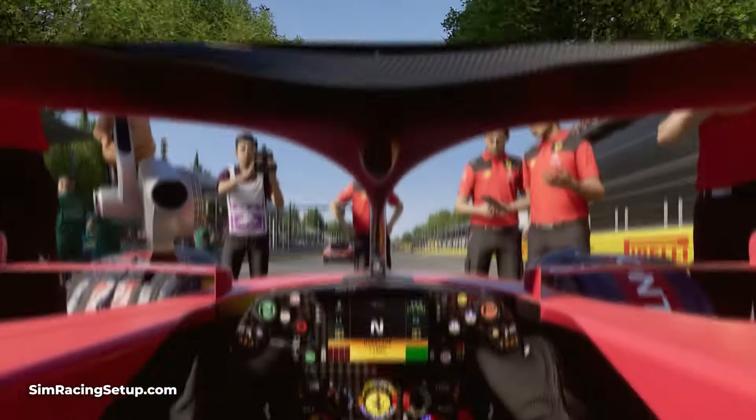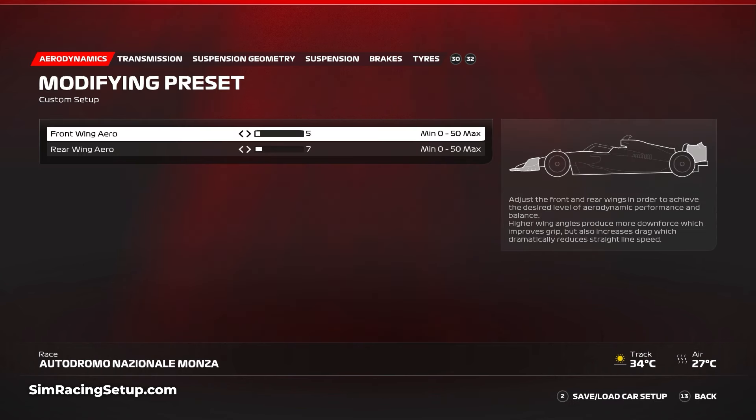Monza requires one of the lowest downforce car setups of any track in F123. Go with just 5 on the front wing and 7 on the rear. This approach is really required to be competitive down those long straights, but it will result in some understeer, especially through the final corner.